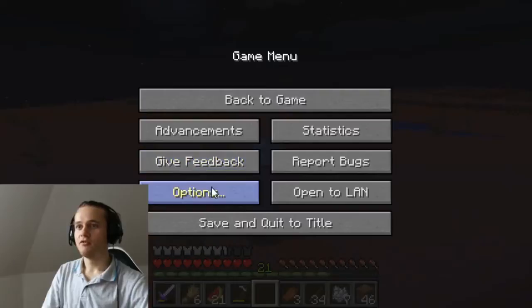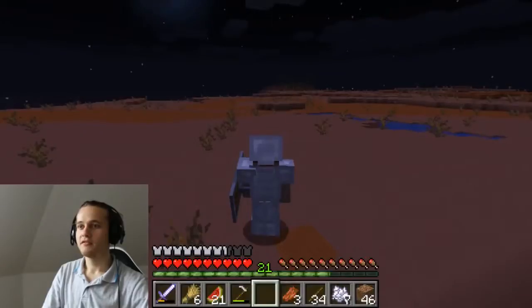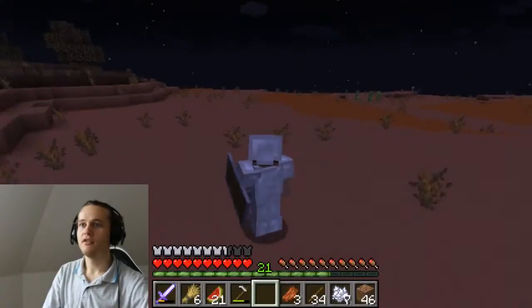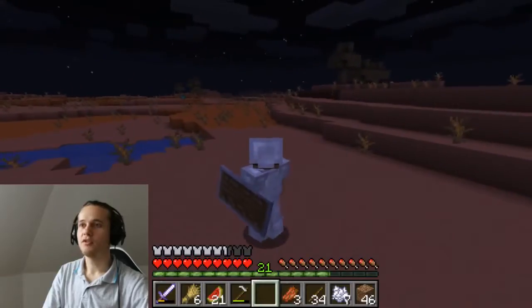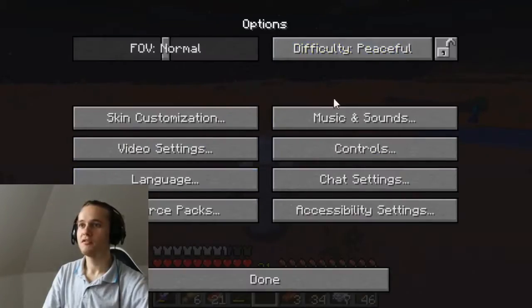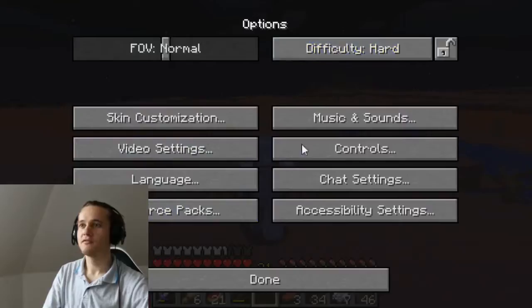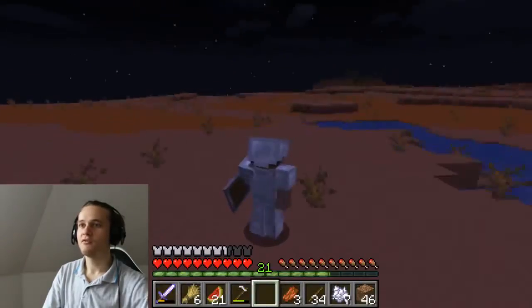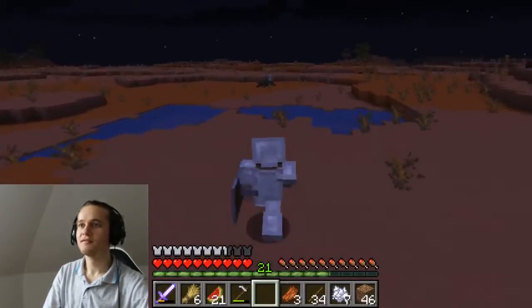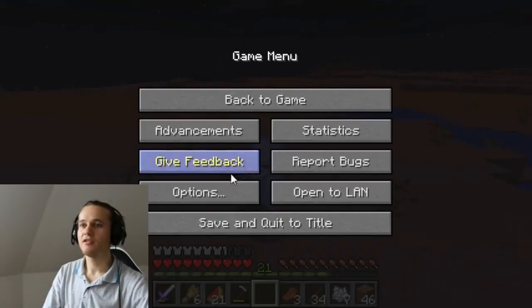Here you will change in your options the difficulty to hard, and then look around if there is any villager zombie spawning right in front of you. If not, just repeat it — go back to peaceful and then again to hard, until you get one villager zombie spawned. And be careful, sometimes they will attack you immediately.